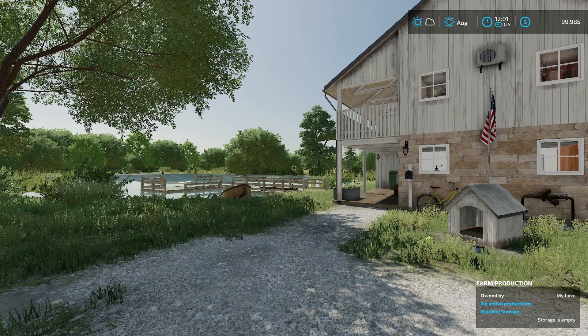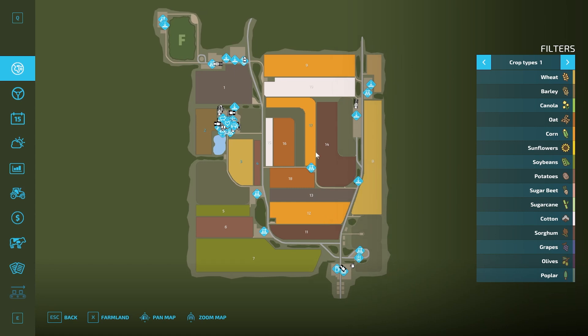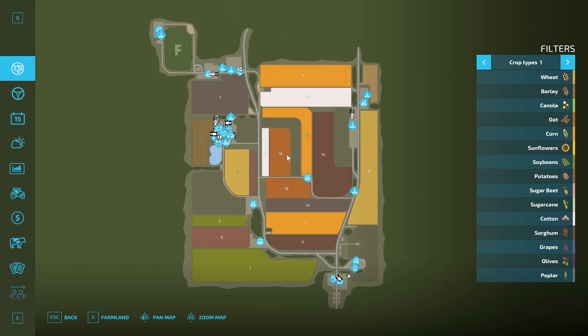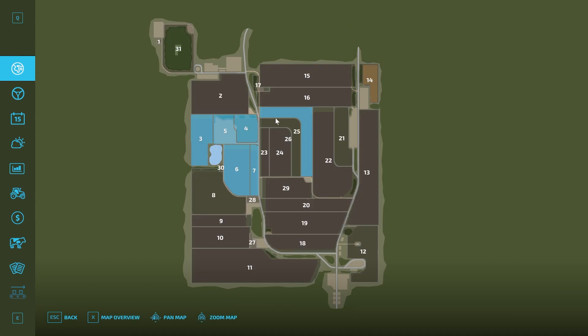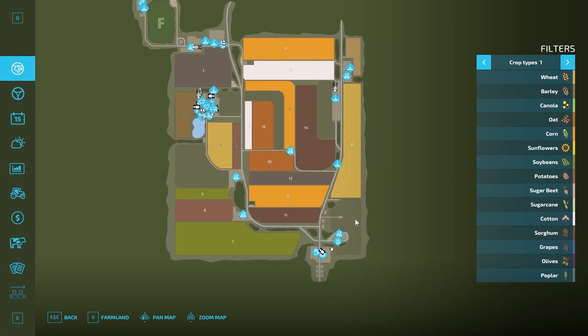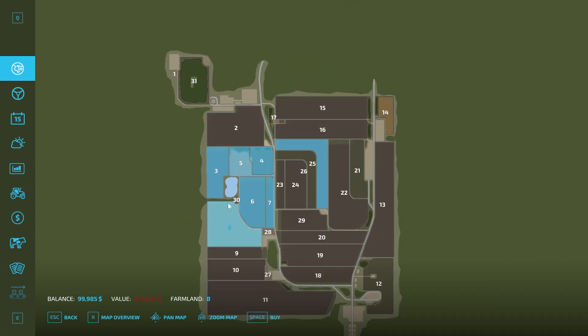Here we are — new farm mode. Ka77e always makes really tidy little small maps but always does a really good job with them. This is a nice little American map; I don't think ka77e has ever done a specifically American map before, so I'm really excited about this. You can see the forest area up here, some meadows dotted about.